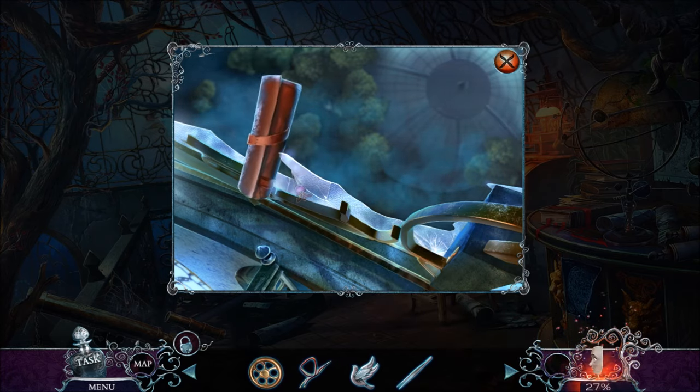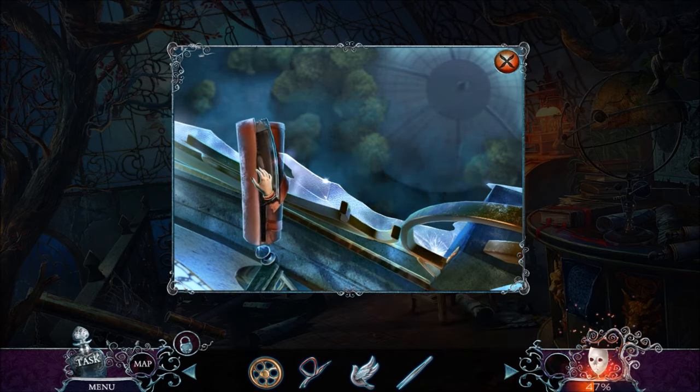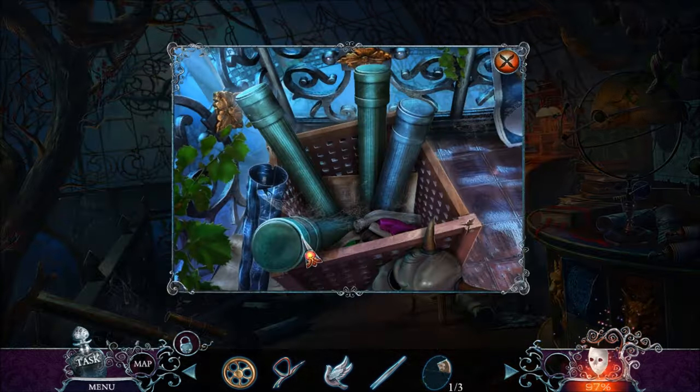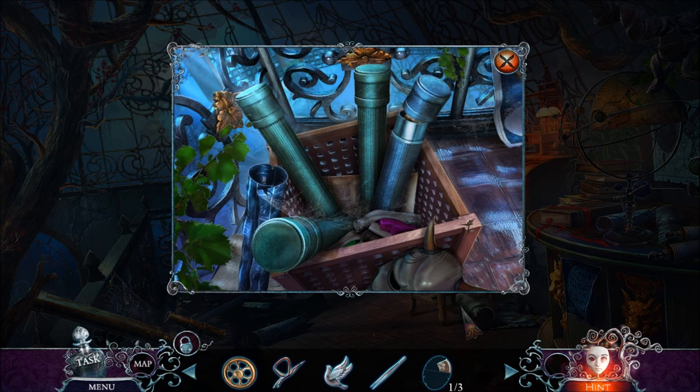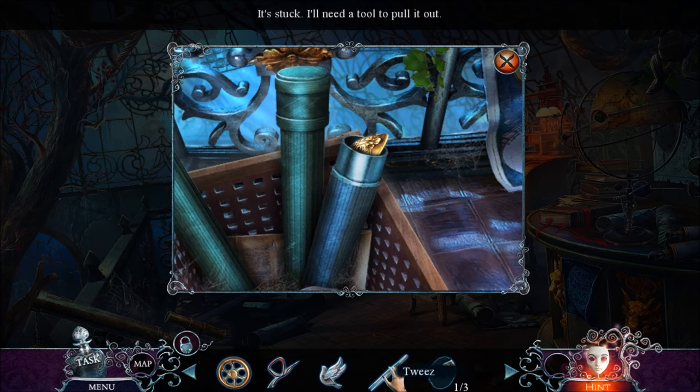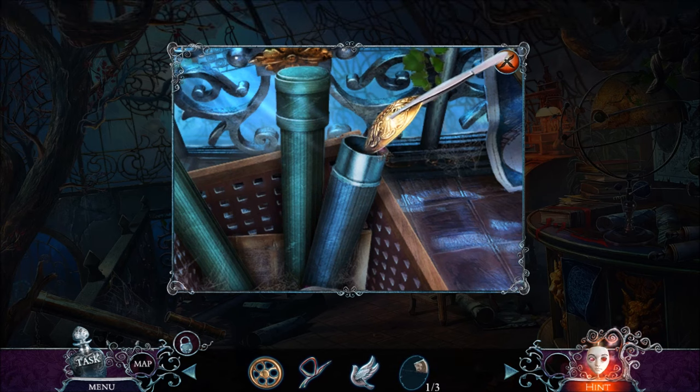I've got a scroll holder. I'm just gonna open it up on that broken piece of glass, and that gives me part of a picture of Father. What else do we have here? That looks like a demon skull thing. I need something to pull this out — I have tweezers. Just got some tweezers.